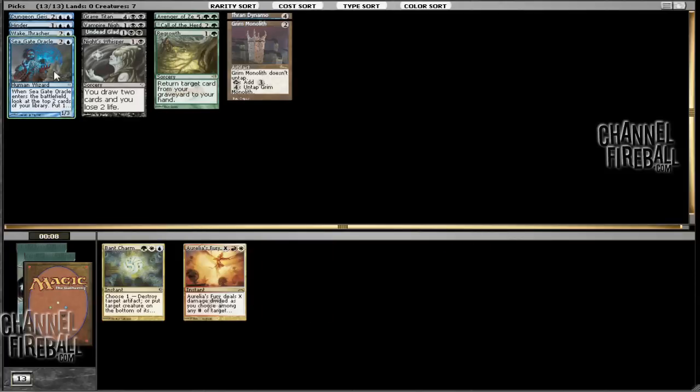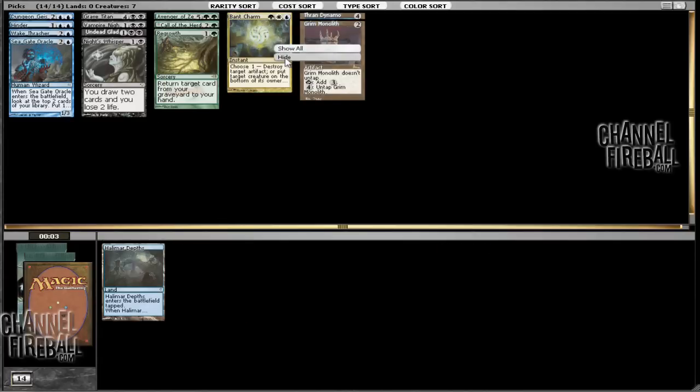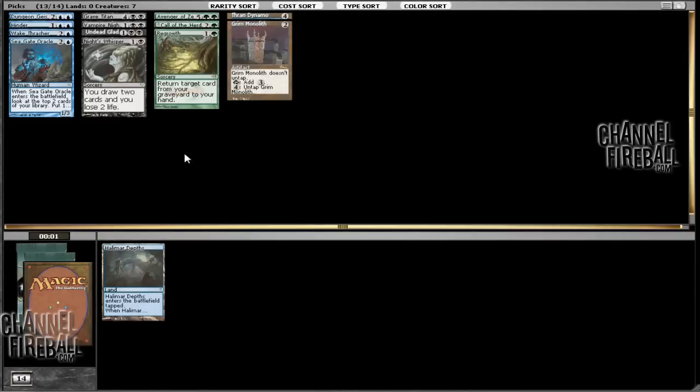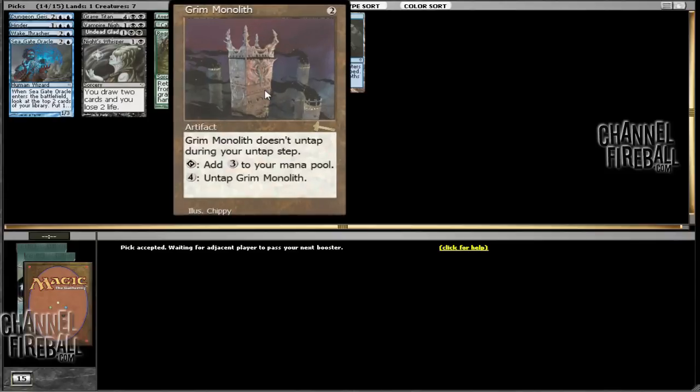I don't really see us playing Bant. And here we can take Bant Charm and Hail of Arrows. I suppose we'll end up playing that depending on if we get any fetch lands. So overall, looks okay — not great. I mean, we do have some busted mana acceleration, which is good.